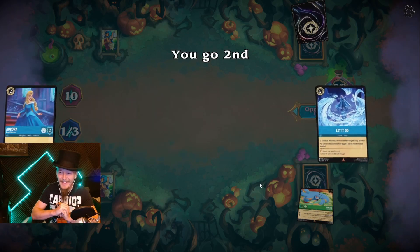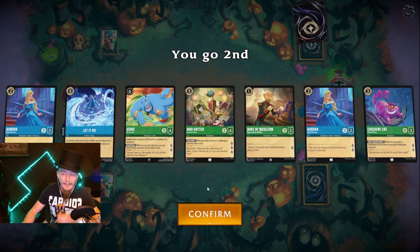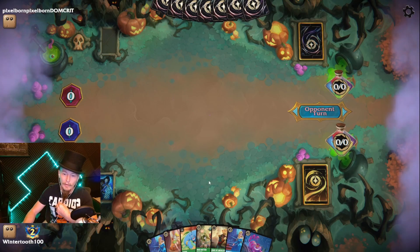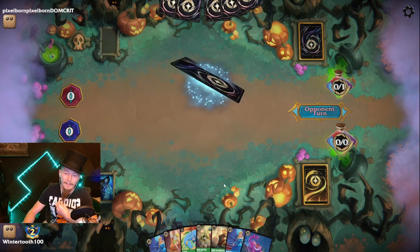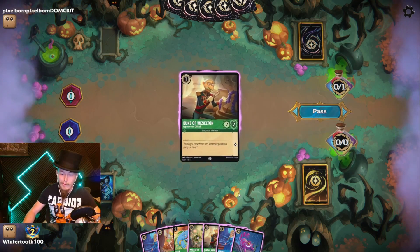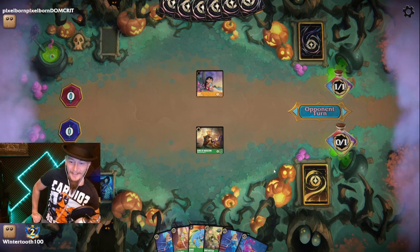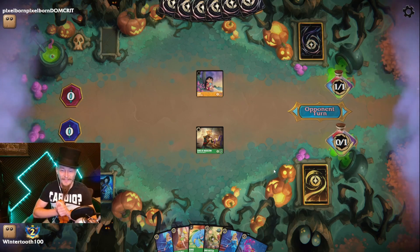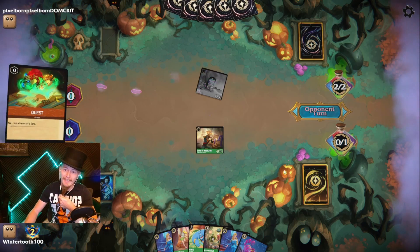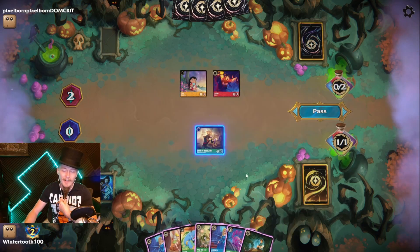Going second — always second. We did get a first today for the first time in like 30 games. I've got a little bit of a curve — let's get rid of the Let It Go. Fills out my one, two, three, four, five, six. I have to draw nothing but gas from this point forward. Duke of Weaselton — I know you have Simba 100% of the time. I'd like to see you play Stitch though. These are going to be challenging — be careful. Play the Simba. LeFou — interesting. It's a condiment deck, ketchup mustard, okay.